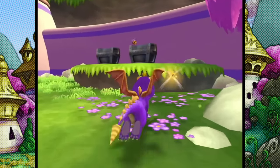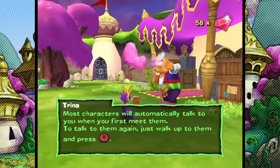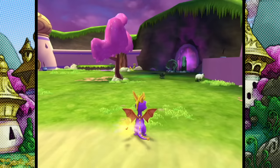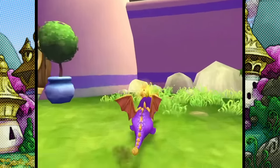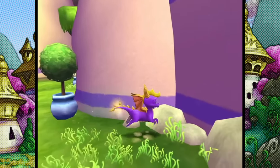We start again. We can still grab those 500 gems and buy a key, but instead of using the key to open the door we keep hold of it. We need to find another way to progress without going into that cave, which requires learning one of the most difficult tricks in the entire game right at the start: wall grinding.